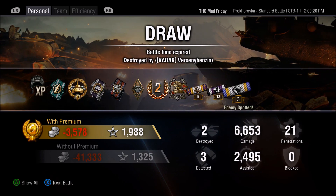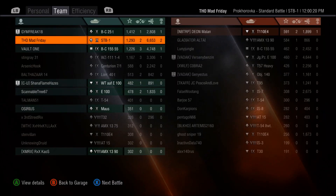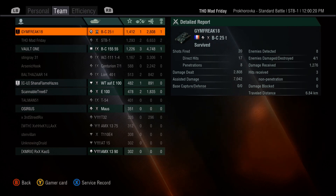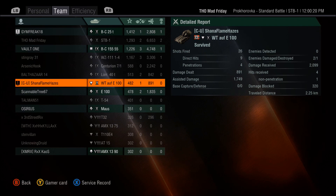Picked up a High Calibre and a Confederate — 6,653 damage and 2,500 assist points. The Bat Chat did a good job of spotting but didn't do very much damage. The Maus — zero damage: he sat on the railway track on our side most of the game, came in, fired seven shots and did zero damage. But the worst stat on this page: our Waffle fired 29, hit 9, penetrated 4, for about 900 damage. That sums it up fellas — the 15cm guns are crap. Use the 128mm guns: they're just better in every way.